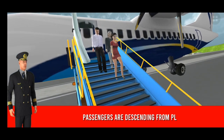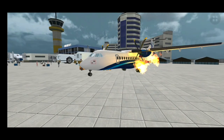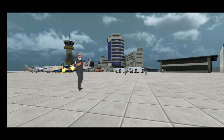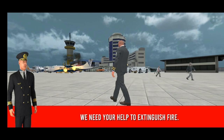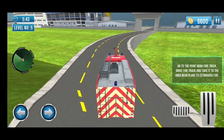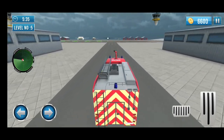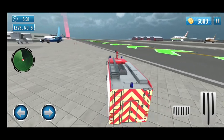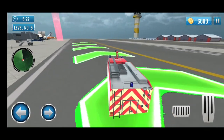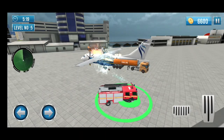Passengers are descending from the plane. We need your help to extinguish a fire. Go to the point near the fire truck, drive the truck, and take it to the area near the plane to extinguish the fire.